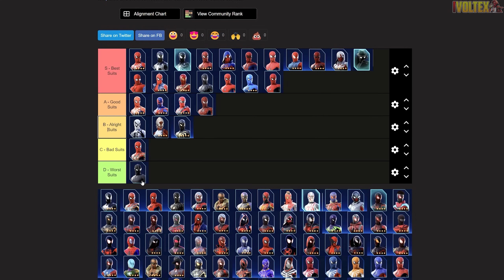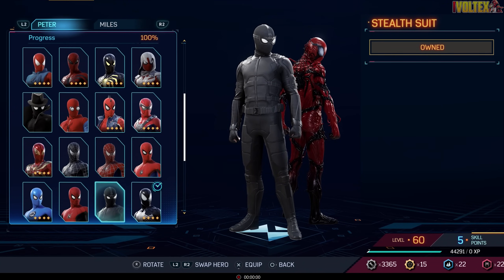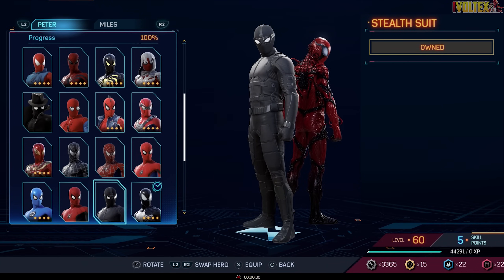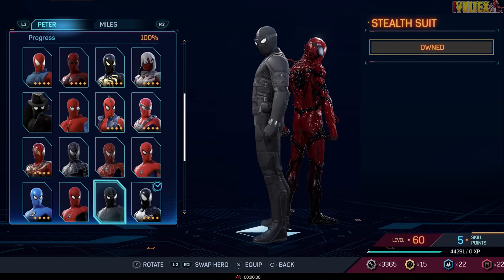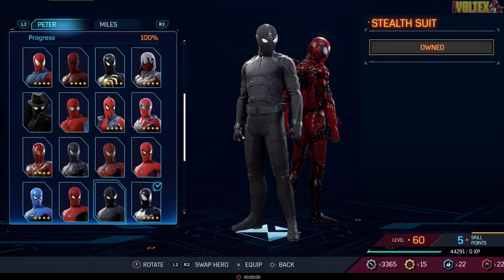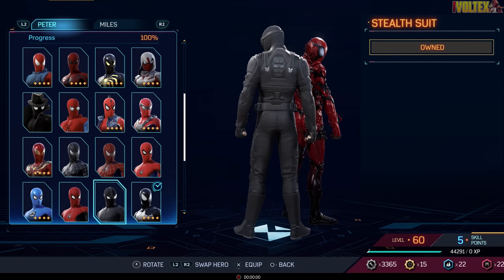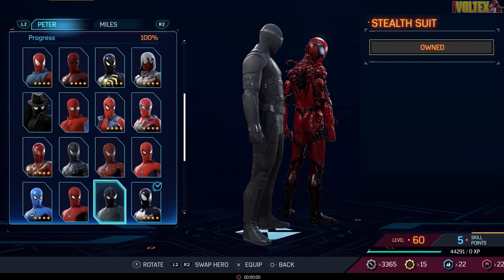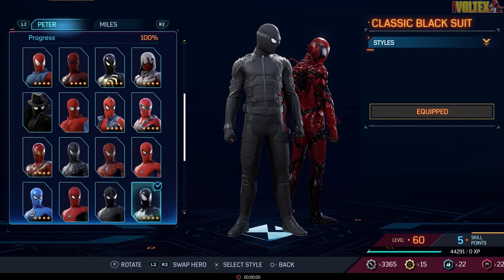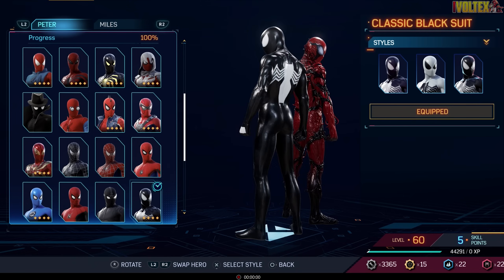The Stealth Suit goes straight into the worst suits. This was from Far From Home — Peter goes to Italy and they call him Night Monkey or whatever. It's obviously meant to be a one-off stealth suit, but I just don't like it at all. You can clearly tell it's still meant to be Spider-Man, but I just don't vibe with it.